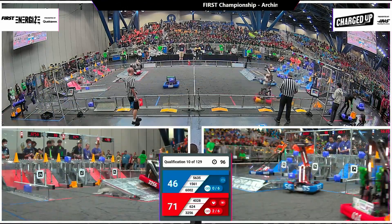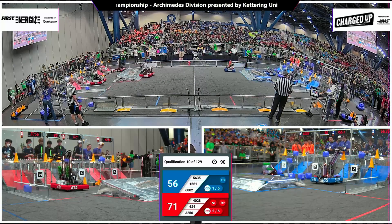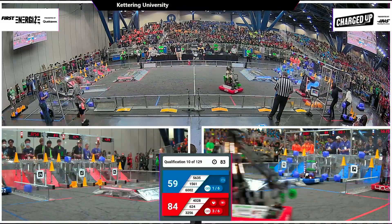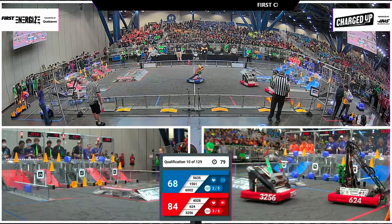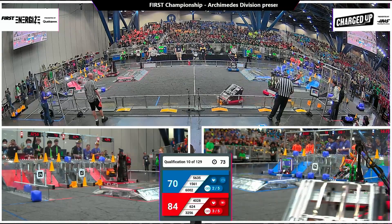Blue Alliance answering back here — 60-02, the team from Kalamazoo, looking to cap off that link on the far side. They will get it done for the 10-point score. And 15-61 maneuvering that cube that was scored there into its rightful place. That will wobble back and forth on that node line as they already have another cone in their possession and looking for the score here.